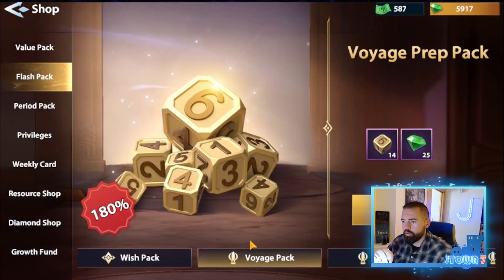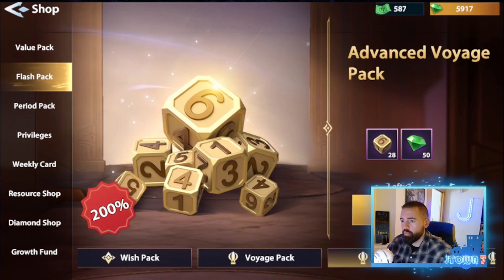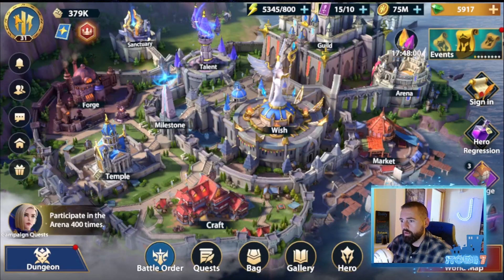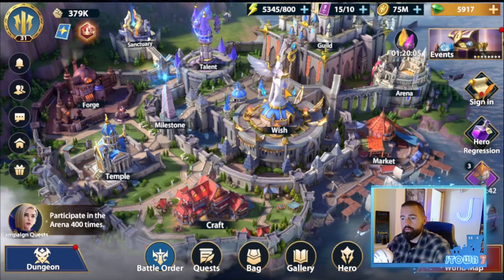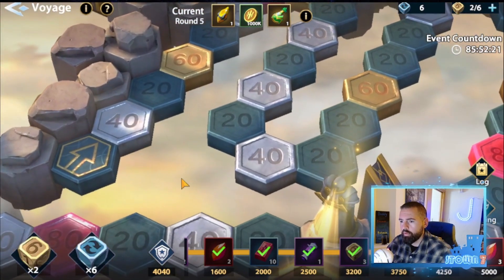Let's take a look. In the flash packs, you'll see these voyage packs. They're in flash because they're not a permanent thing — they only exist for this event. You can see for $25 you can get 14 dice, for $50 you get 28, and for $99 you can get 60. So yeah, if you want to get through this competition with any sort of longevity and efficiency and get those high rewards, it's going to take some money.